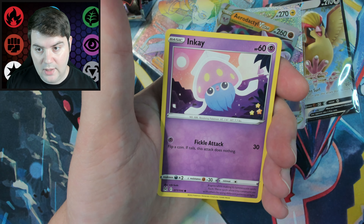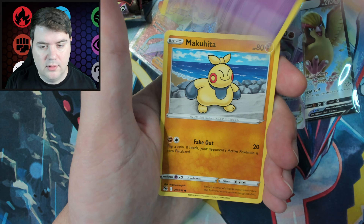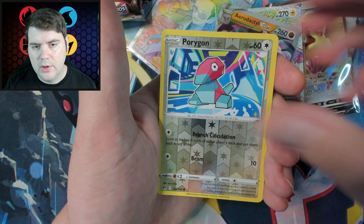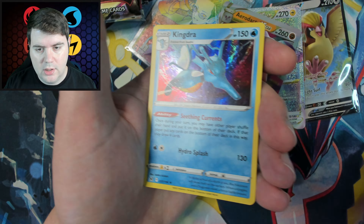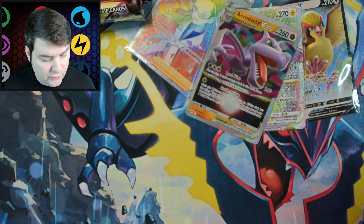Next pack: Phantump, Poliwag, Gligar, Binacle, and an Aerodactyl V-Star. That just keeps on coming, I guess. Crazy.